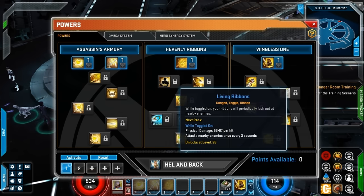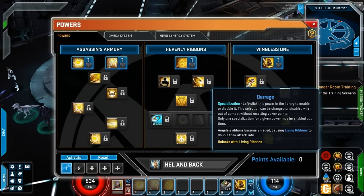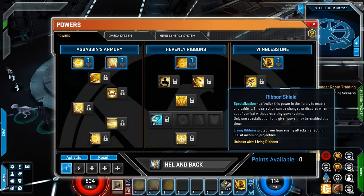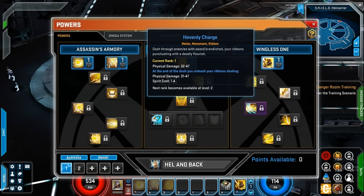She even has a multi-function ability called Living Ribbons, so you're going to have three options here to toggle on. First she has Constrain — that sounds pretty decent. Then after that she has Barrage, which is probably the one I'm going to use — just sounds awesome. And she also has a Ribbon Shield. Then for her final skill tree, we have the Wingless One, with some movement abilities like Heavenly Charge. We also have her Signature move under this tree, and she does have a Flight move.